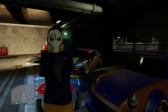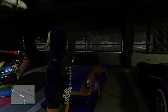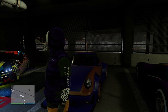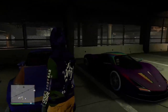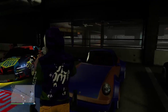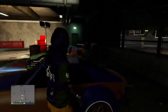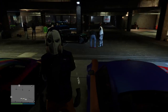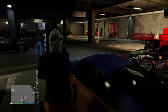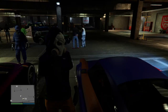You will need a CEO office. I recommend Maze Bank Towers — that's Maze Bank Towers in the middle of the city — but you can use any Maze Bank. The reason I recommend Maze Bank Towers is because you'll have less driving to do on the glitch screen, and you'll see what I mean as we get into it.